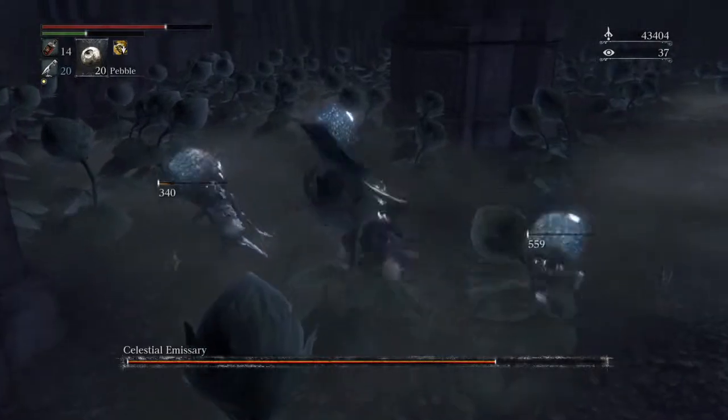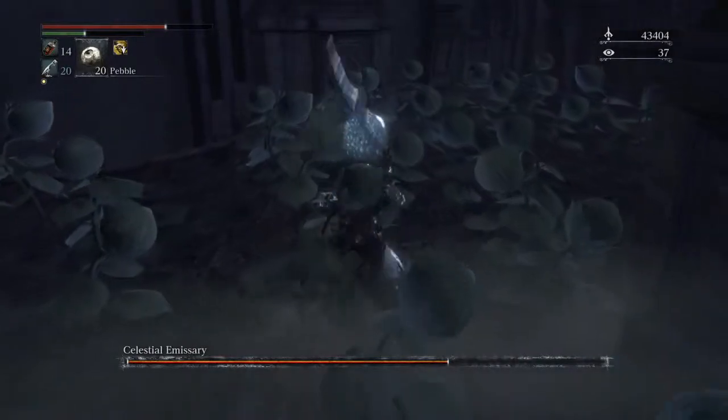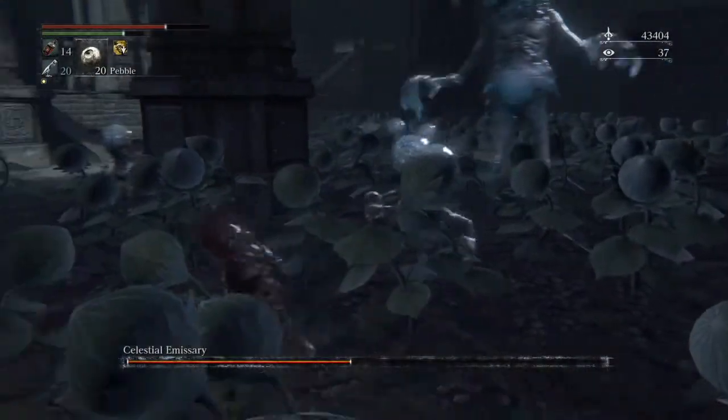So when you actually get this guy, as you see here, you pick him out and get him down to about halfway, he'll disappear and it will spawn as five times the size.